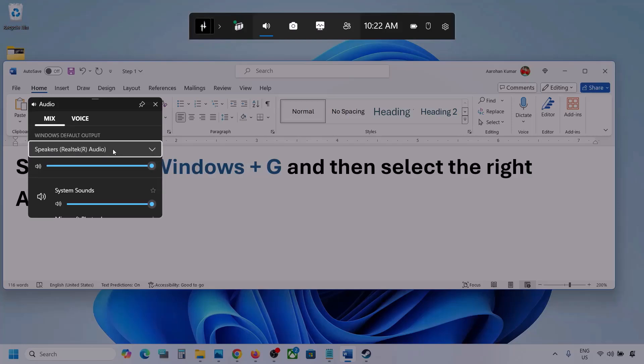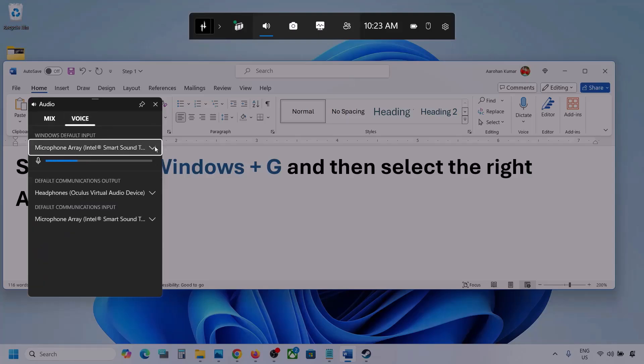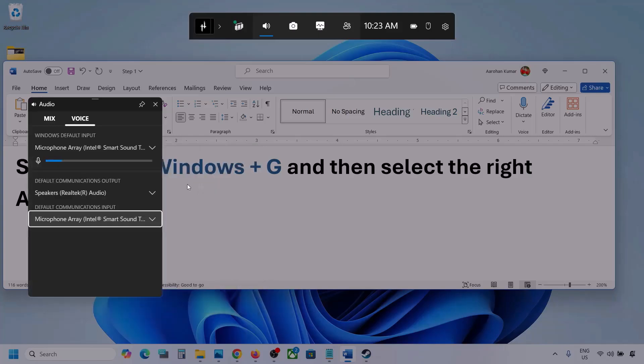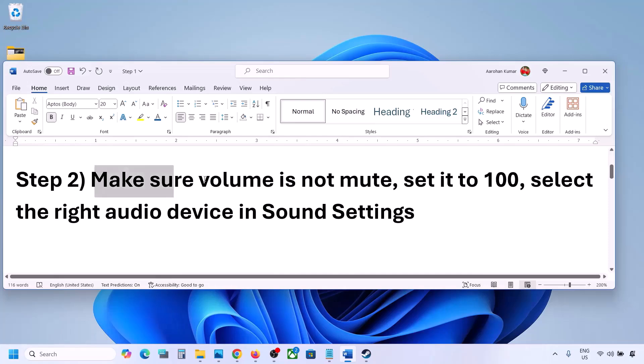Make sure that you select the audio device which you're using. You can also see different applications listed here — if you see the game, make sure the speaker slider is set to maximum. Now go to Voice, and over here also select your audio device. For Default Communication Output, also select your audio device. Once you select your audio device, you can launch the game and check.